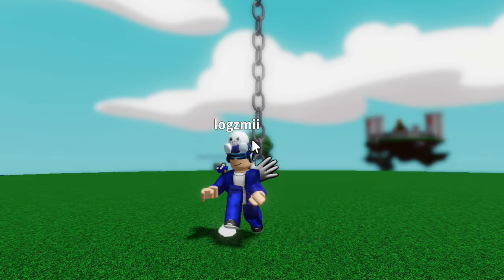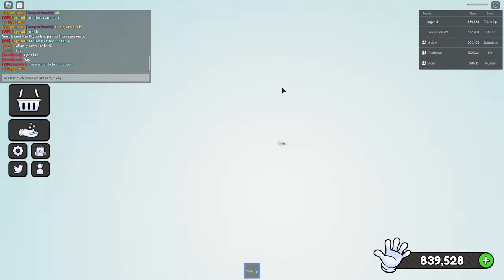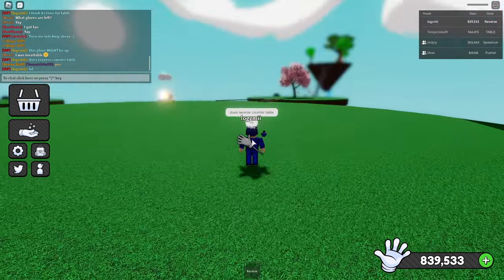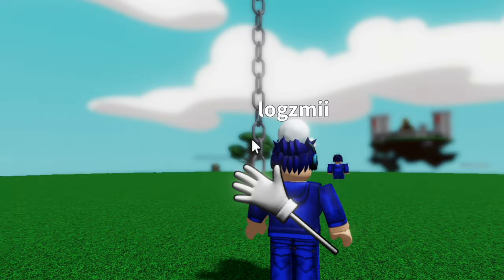The next glove he used was Table — basically just a super overpowered version of Table Flip. It has no cooldown and it does a lot of knockback. Reverse does counter it, so that's definitely going to affect the ranking. Table is definitely a pretty good glove for combat, but I still don't think it's as good as the S tier gloves. I'm putting it in A tier, above Bobble and Minecraft and below Clone, since Reverse can counter it.